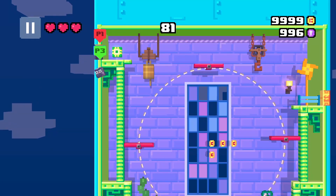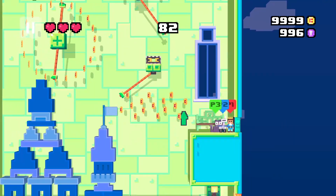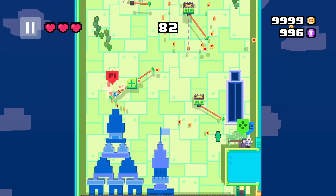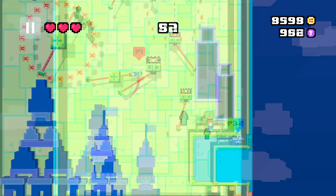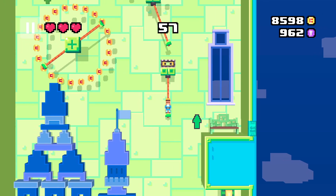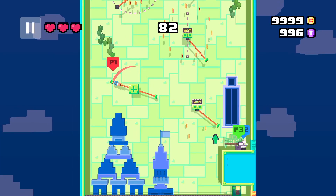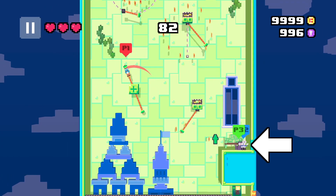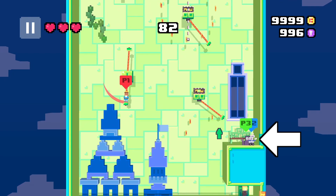From there, many swinging platforms are found. I had a lot of trouble reaching the second swing — you'll need great timing to make these jumps. If you fall down, the gem becomes unreachable. That's why I brought these guys with me. Using several controllers, I was able to get multiple chances at the gem.